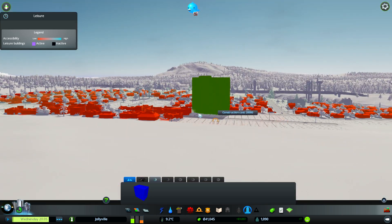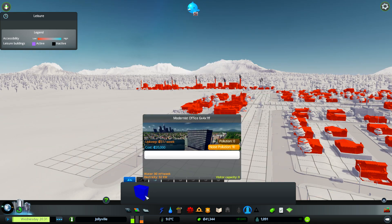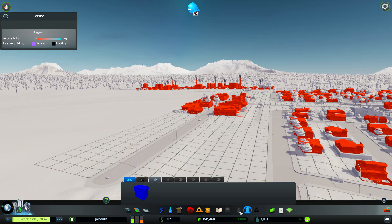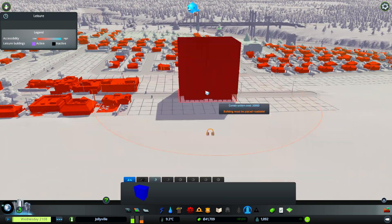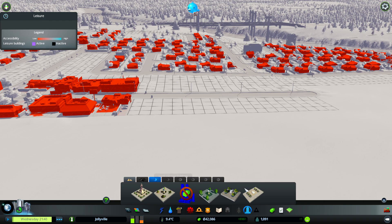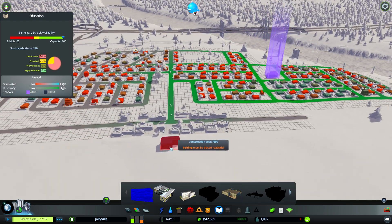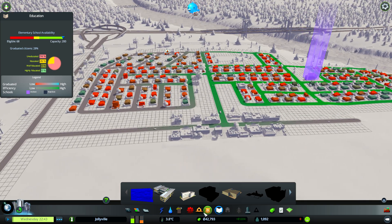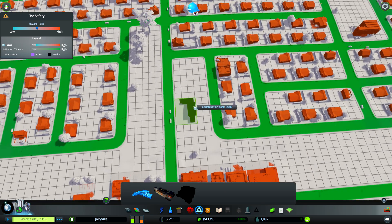I've got tons of unique buildings we could build - I've got the twin towers, a nice office building which I'm going to put in the office area eventually. I don't think they actually do much; I think they just count as visitor attractions - they get the old tourist attraction, that's about it. I've got loads of mod stuff throughout all of these that I'll show you eventually. We urgently need a fire station because a house over there is on fire.